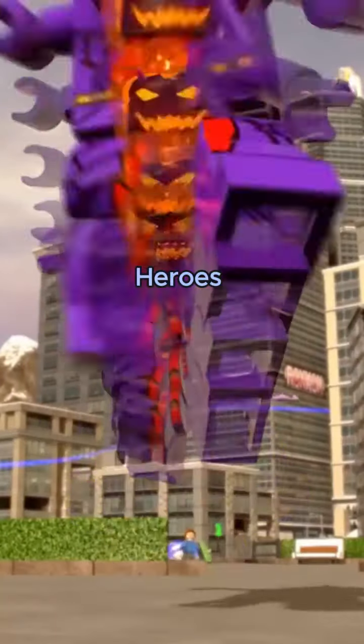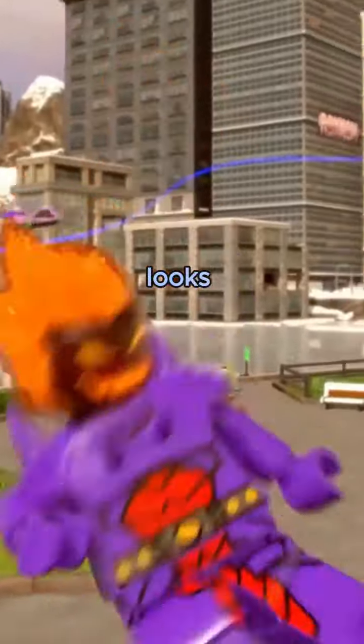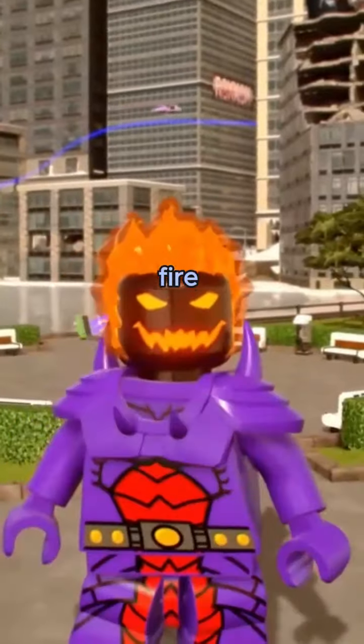Continuing in LEGO Marvel Super Heroes 2, we have Dormammu. He has this transformation of becoming giant. But what impresses is his look — he even looks like the Ghost Rider. He has skills with fire and can fly.